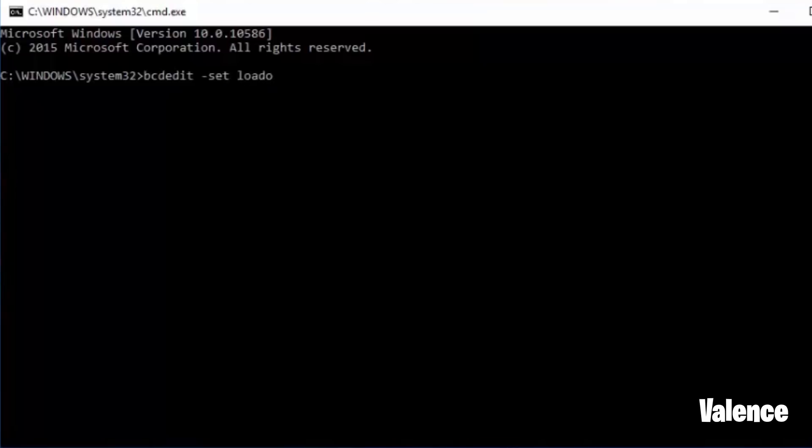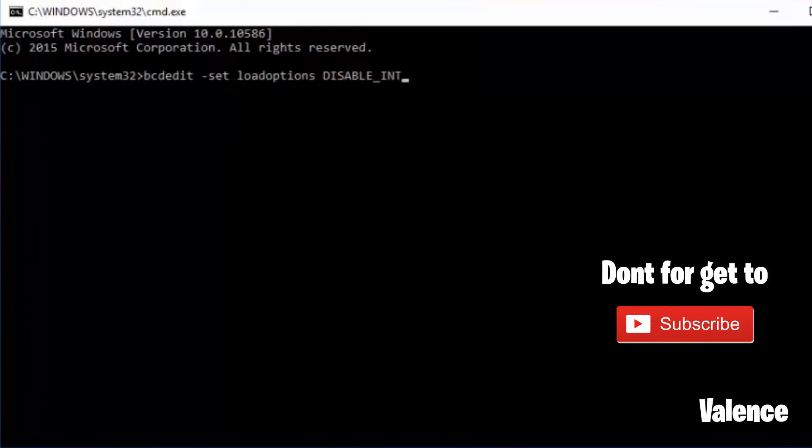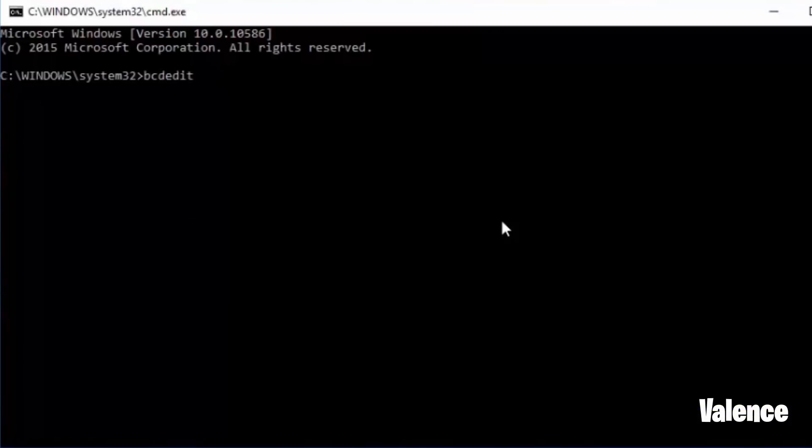You guys will have to type in these commands in order for the drivers to install later in the video. All the commands will be in the description. You guys will see text at the bottom of your screen saying 'Test Mode' or something like that — this means it worked. Now download this file; I'll have a link in the description.